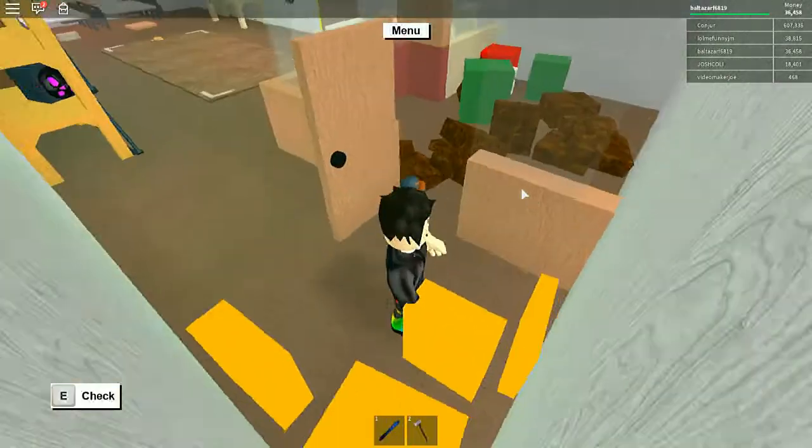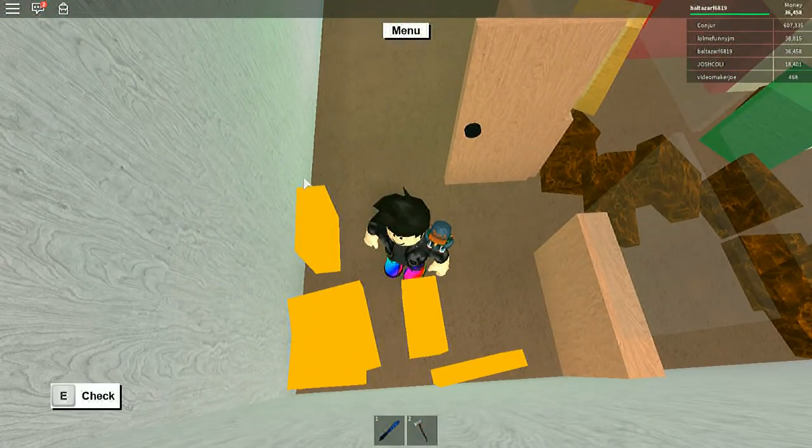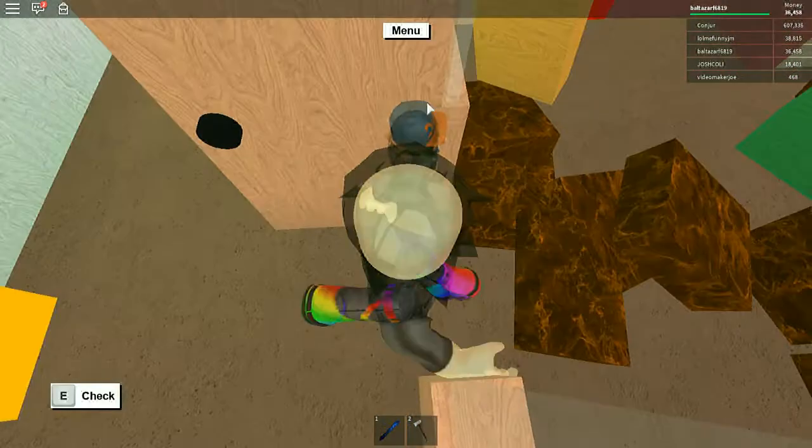The next thing I'll be giving away is some glow wood right here. It's no longer in game — it only appears during Halloween, which is why it makes it super expensive and it sells for a really expensive amount.